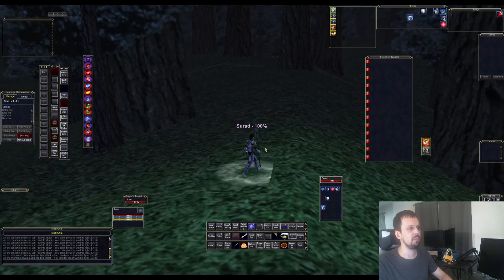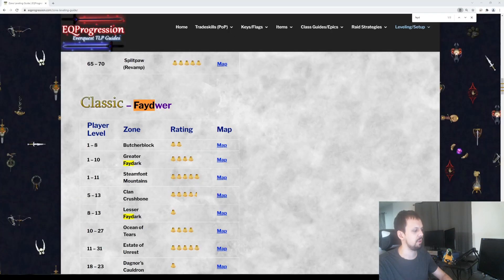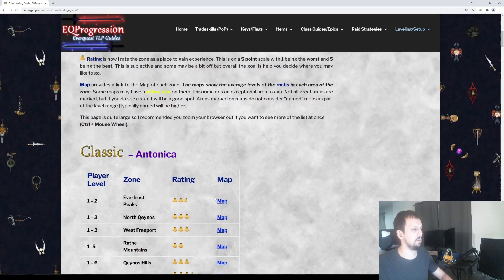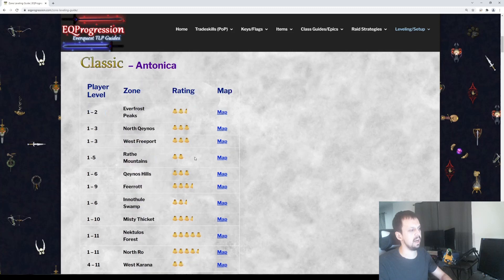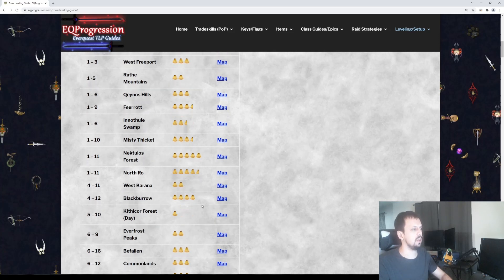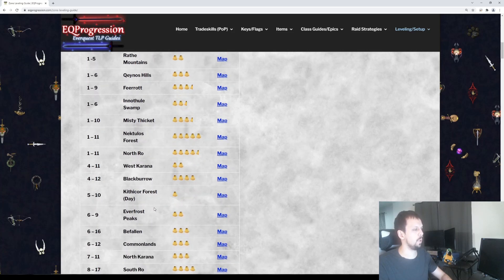Before we get started and before I start naming all the zones, I have a guide that's already on the website. It's up in the top right menu under leveling and setup, under the zone leveling guide. It's based on the continents of the game. I have my own rating I gave each zone — five would be a really good zone, one would be not a great zone. Those might not be 100% accurate; everyone has their own ratings, and I may have made an error at some point doing so many zones.